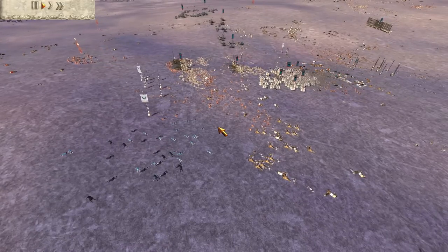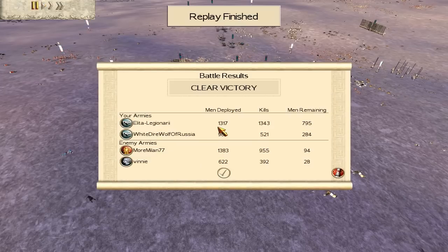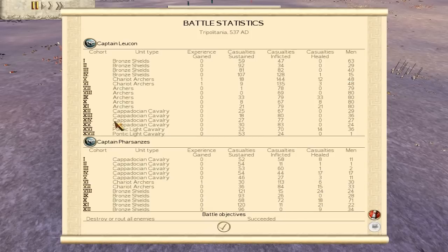I felt pretty pleased with it — I think it was fairly good skirmishing tactics. It basically disabled them; they had to either go in or out and it just stalled and wrecked them. As for the stats: I had 1,317 men, got 1,343 kills, and had 295 men remaining. The White Dire Wolf of Russia had 984 men, got 521 kills, and had 284 remaining. Milan 77 had 1,383 men deployed, 955 kills, and 94 men remaining. Vinny, his Carthaginian ally, had 622 men with extremely heavy upgrades — 392 kills and 28 men remaining. Statistically, Bronze Shields held the line and did their job while my archers did the work.